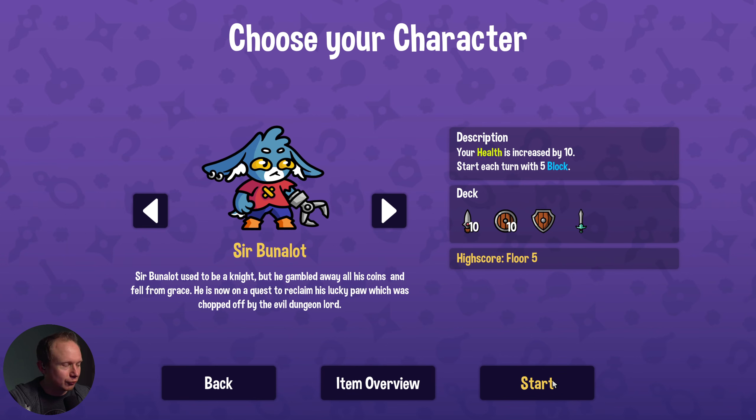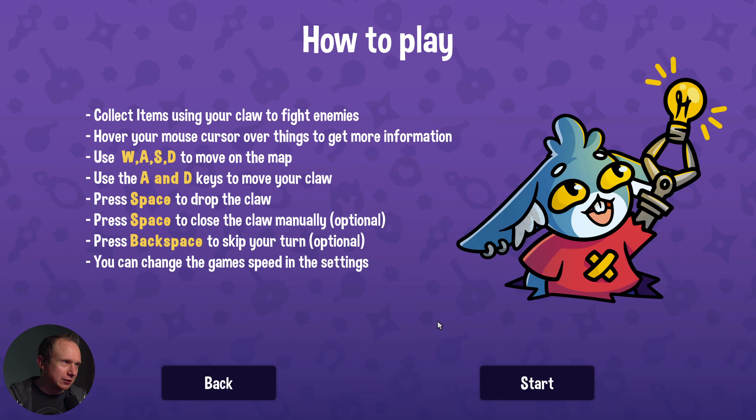We'll start our first run. You collect items with the claw — hover your mouse cursor over items to find out their effects. We walk around the map, which is more of a grid-based system than a standard tree-based system. A and D to move your claw, space to drop it, space again to manually close it — which can be helpful for picking up single items. Backspace to skip your turn, and you can change the game speed. We'll be playing on ultra.